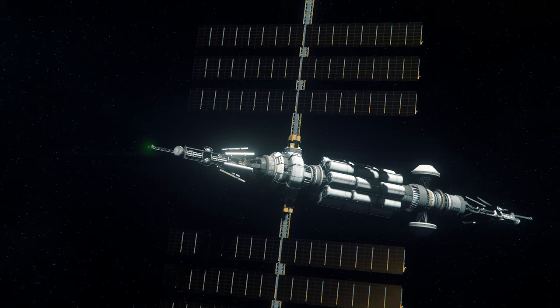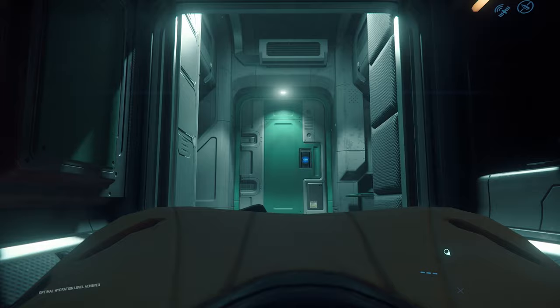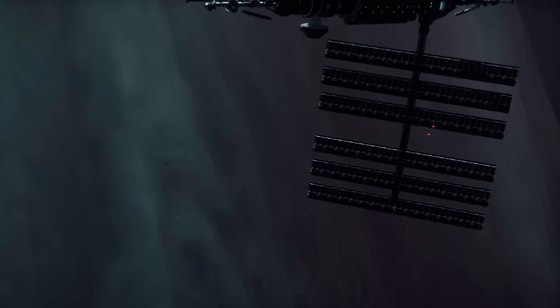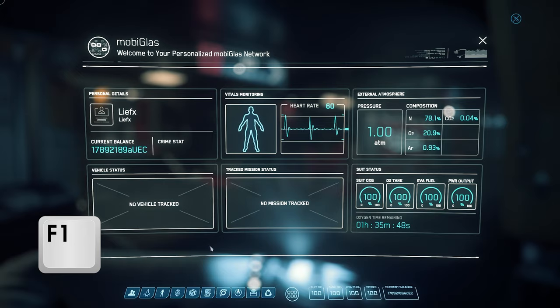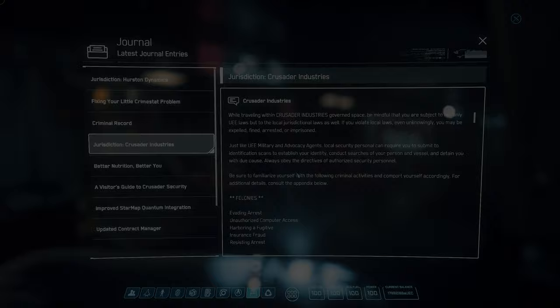Beyond telling you about the Crime Stat, it's hard to find a place to start between comms-arrays, security outposts, and prison gameplay itself. So let's start where you wake up — in bed. When you first log in, you'll see a few symbols in the top right-hand corner of your screen. The one we want to focus on right away is the satellite icon. This indicates a comms-array is active in the area. Comms-arrays track players and AI in its range, so any illegal activities performed will be added to your record if you see that symbol. You can see which activities gain you Crime Stat, and which are just fines, by opening your mobiglass with F1, then clicking on the Journal app, and finding the jurisdiction you're under. You can also see if you already have a Crime Stat on that first page of your mobiglass.